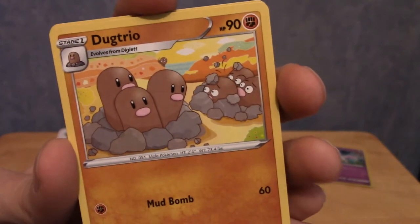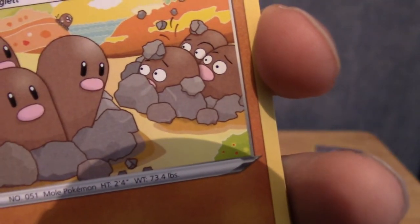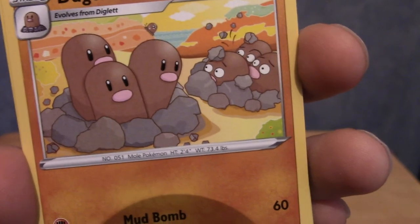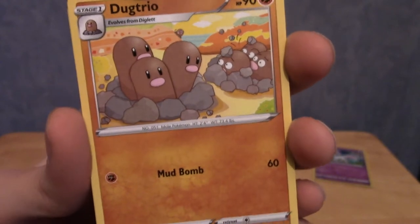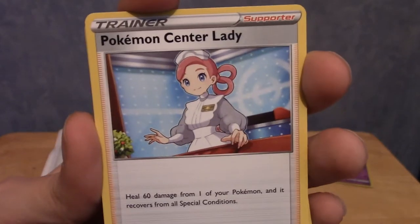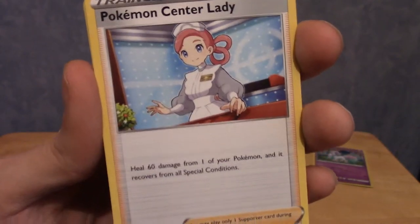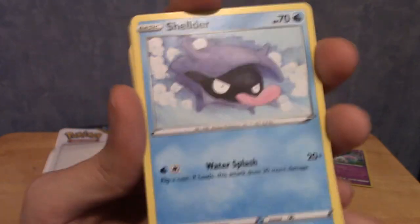We have a Dugtrio - what? Why are the Digletts so scared of the Dugtrio? Surely Dugtrio live among Digletts? We have Pokemon Center Lady - I guess she's not Nurse Joy anymore? I wasn't aware that's what she was called, I guess I skimmed over it in the game.